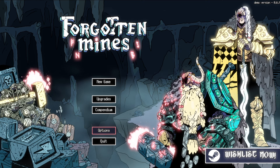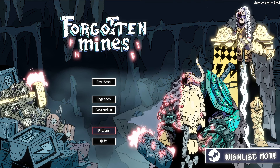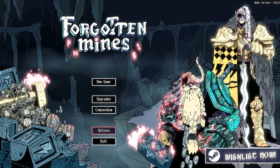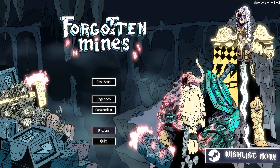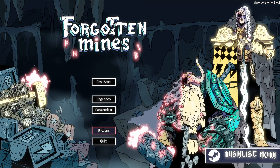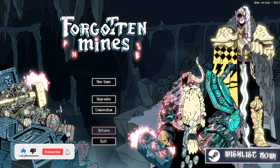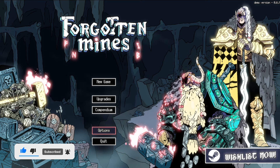Forgotten Minds is a tactics roguelike, kind of in the similar vein of Final Fantasy Tactics or Tactics Ogre Reborn. We're going to be building a team of three units — either a dwarf, elf, or human — with a bunch of different classes to choose from, a bunch of different customizations to pick from, and a pretty sweet little run here.